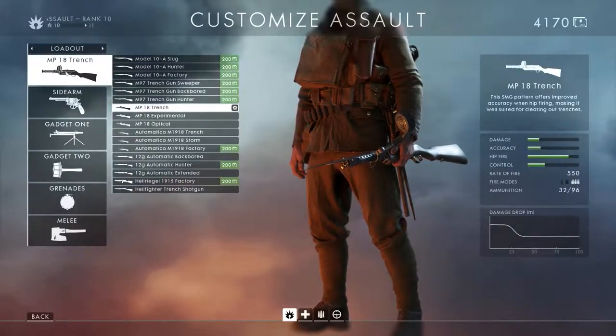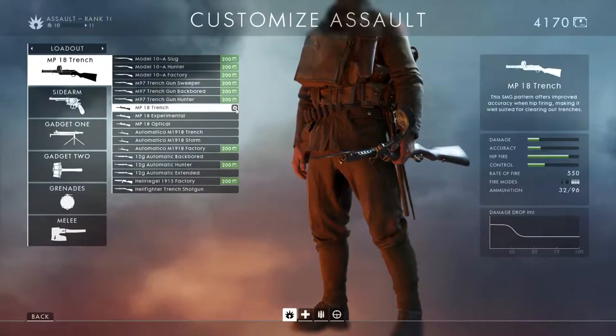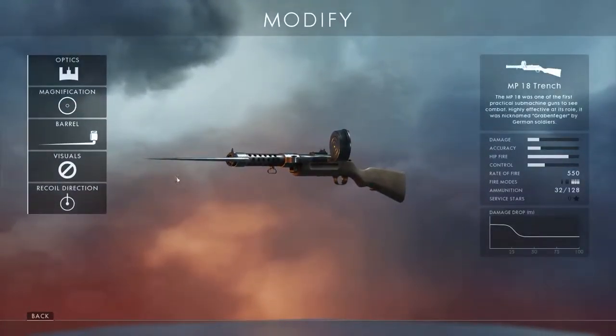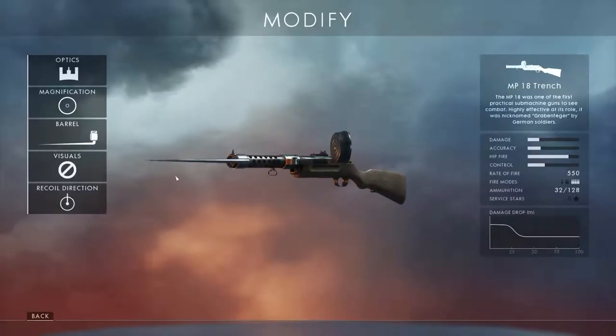I'm rank 10 so I can unlock any of them now. If you choose a gun, you get the little settings cog next to it — click on that and it brings up the settings for that particular weapon. The good thing with Battlefield 1 is there isn't a myriad of different options for your weapons. In Battlefield 4 it got quite complicated — even for veteran players the amount of different customizations you could do to a weapon were just insane. But this is Battlefield 1, it represents World War 1.